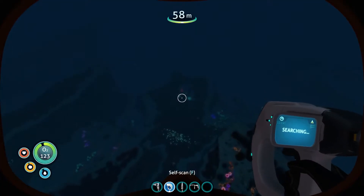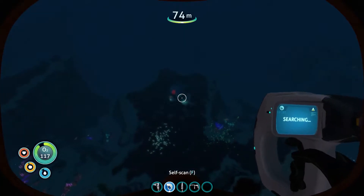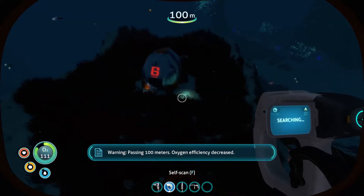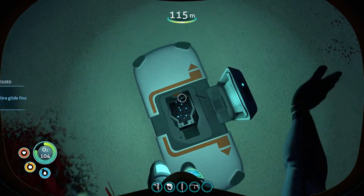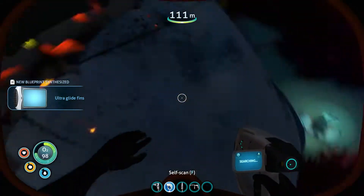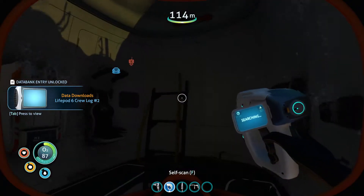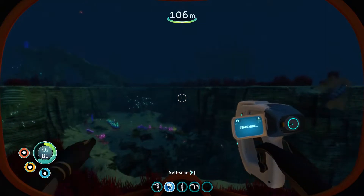We're back where we just were — that's life pod 6. We might as well check it out. We haven't gotten the story call yet, but it's here and so are we. Ultra glide fins inside — that means we can swim faster if we make those. There's also a PDA with story content, some lead, and I think that's about it.